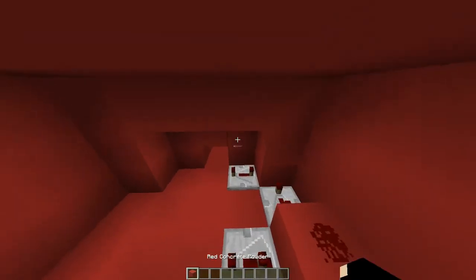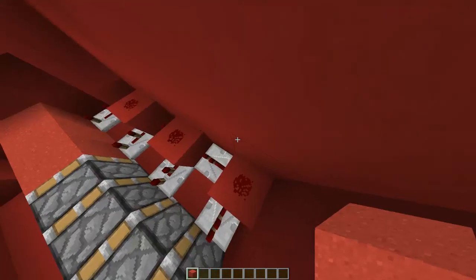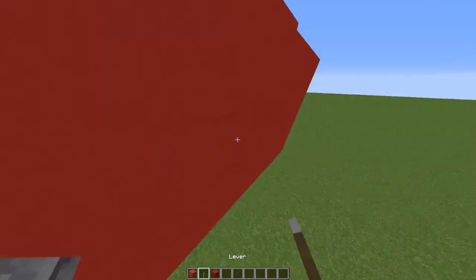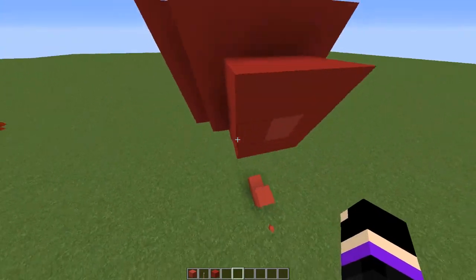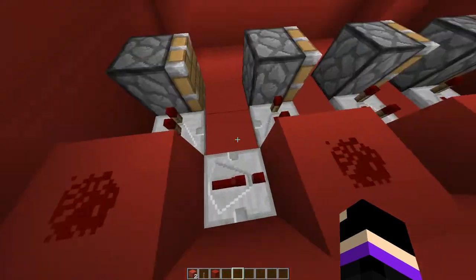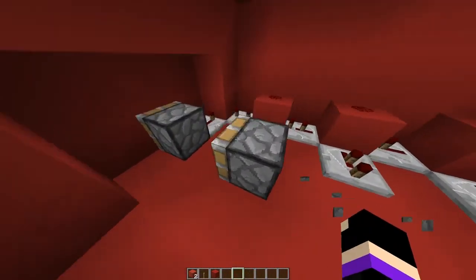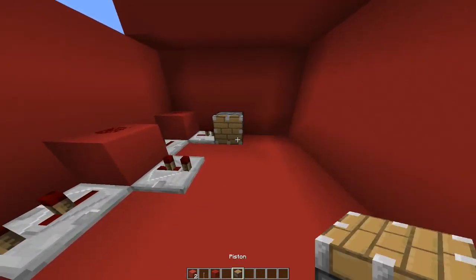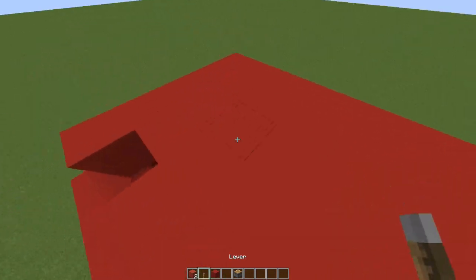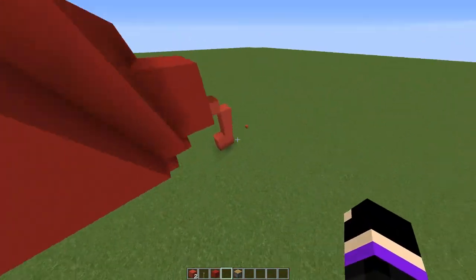All you need now is a lever to turn it on. When you turn it on, you can see how it falls out. The problem with this build is that since pistons are immovable blocks, even if you put sticky pistons in, they would still move up. So when you turn it off, you just have to break and replace the concrete, and then you can push it again.